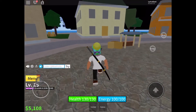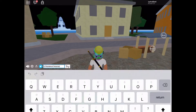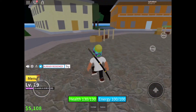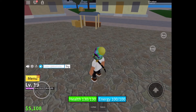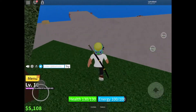The last code we have is STRAWHATMAINE, and this one is in all capital letters: S, T, R, A, W, H, A, T, M, A, I, N, E. You guys can pause the video if you need to. I already redeemed that one, but hopefully it still works for you guys — it should give you another 15 minutes of 2x EXP, so you'd have about 1 hour total of 2x EXP.